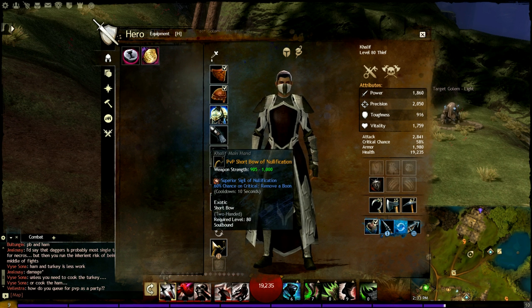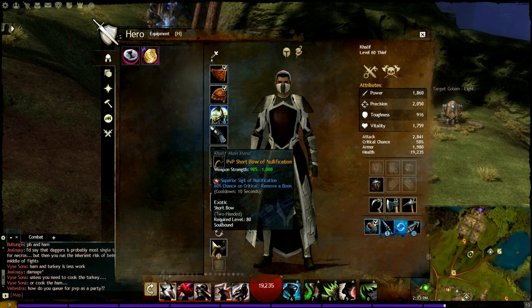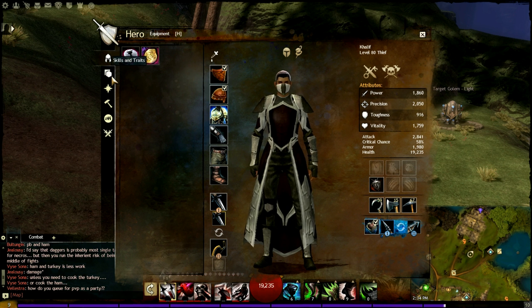For the next weapon, we have a short bow, which has a 6% critical chance to remove a boon. This sigil you can pretty much replace with anything you want. I didn't really like any of the other sigils on my bow — they didn't play into my build that well — so I just put this one. At least I can remove some boons on a crit, and since my auto attack for the short bow is triple target, it's bound to crit at least once or twice.